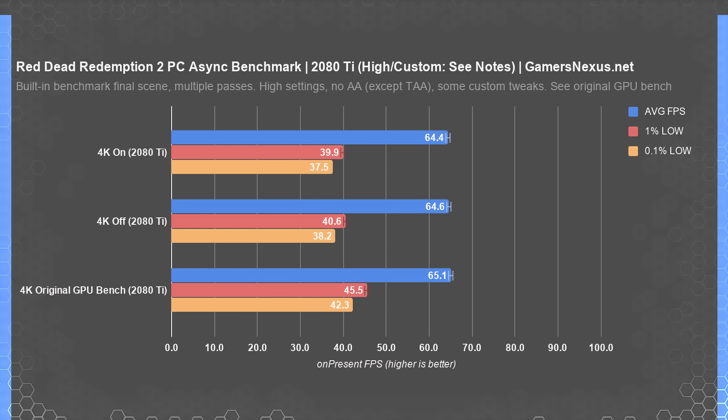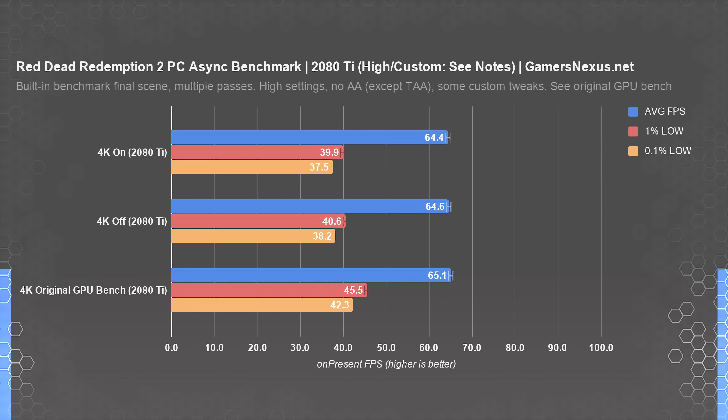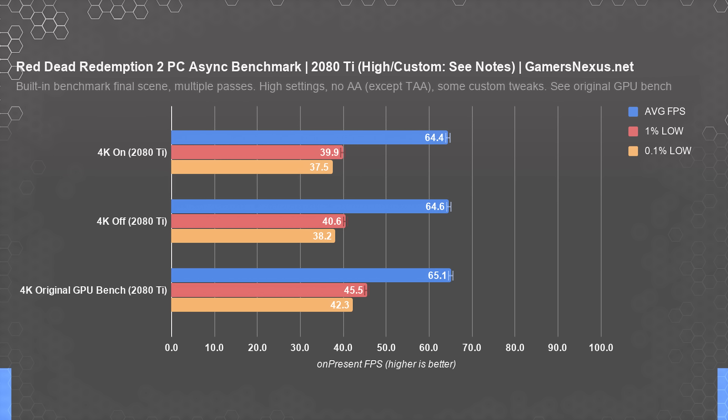Our first set of tests was on Turing with the 2080 Ti, tested at 4K. Our results were almost perfectly identical between both async on and async off configurations. We ran 64 FPS average, 39 to 40 FPS for the 1% lows, and 38 FPS for the 0.1% lows on average. These three data points are averaged from about 15 total runs, representing tens of thousands of frame time data points. The standard deviation for async on and async off was 0.3 FPS for 1% lows and 0.7 FPS for 0.1% lows. We were unable to validate user remarks that the async flag did anything on the 2080 Ti.